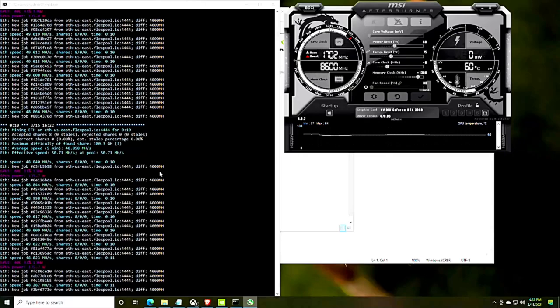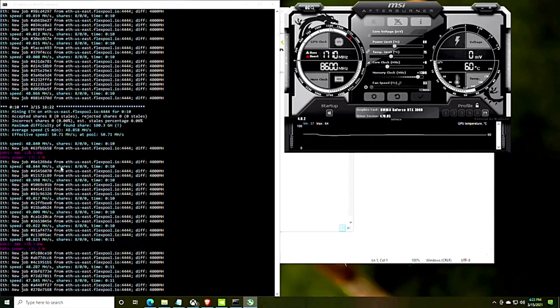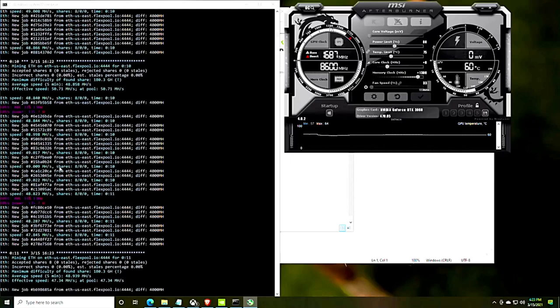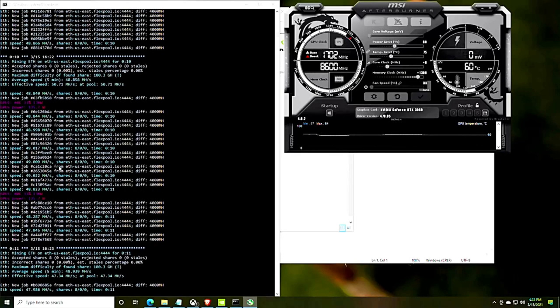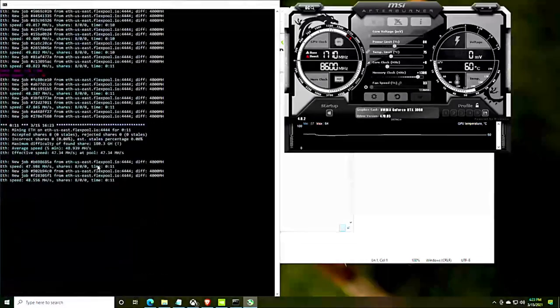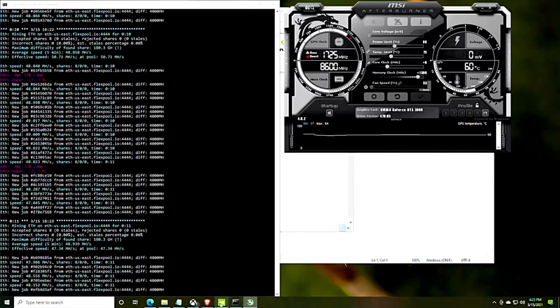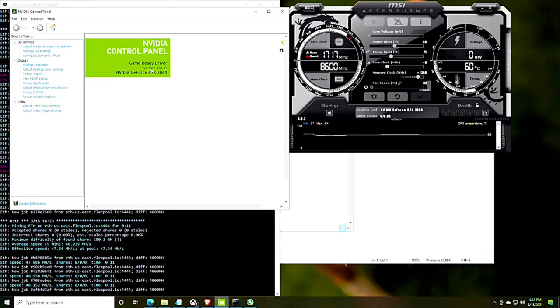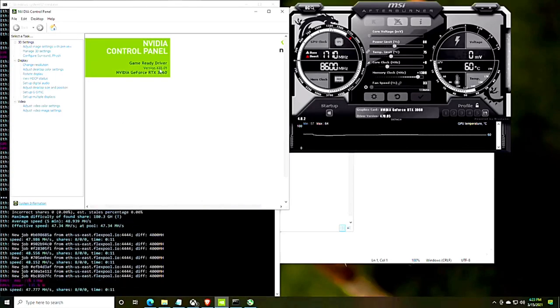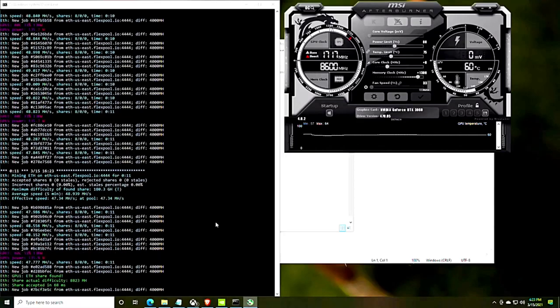Let's show you the mining performance. We do have it running and it is super exciting. As you can see, we're around 48 to 49 megahash at 136 watts. I haven't had enough time to keep playing with it, but that performance is insane. It's been running pretty steadily for quite a while at those hash rates. If we take a look at the NVIDIA control panel, you can see we are on game ready driver version 470.05.